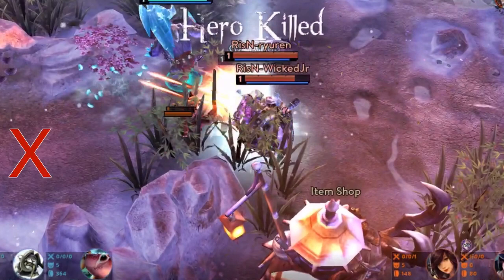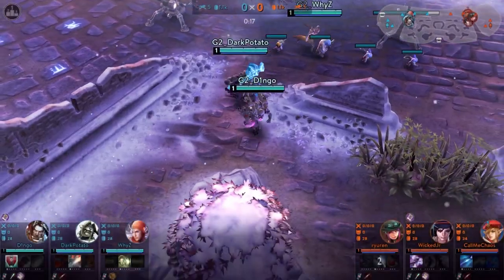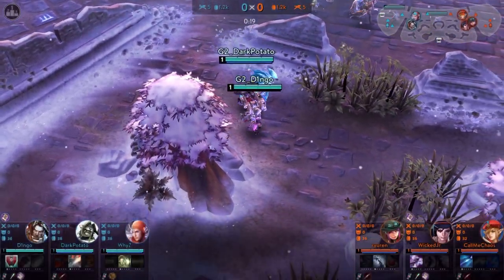If you know you have a weaker comp early, you should definitely avoid early fights. Go from behind, take your shop creeps, then go back to base, restructure yourself, and get some flares and mines for vision. Otherwise your jungler dies as well, so this is definitely not a start you want.